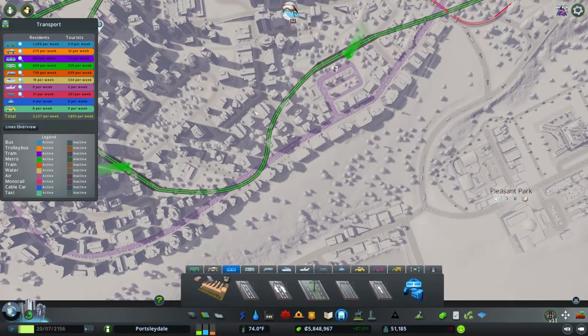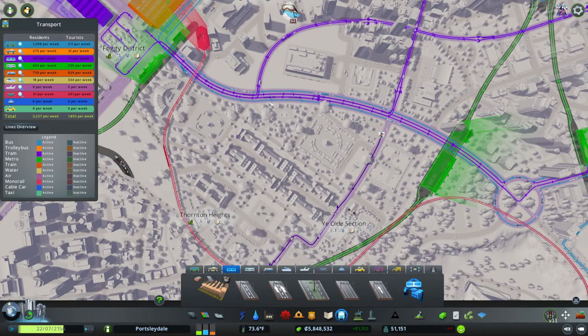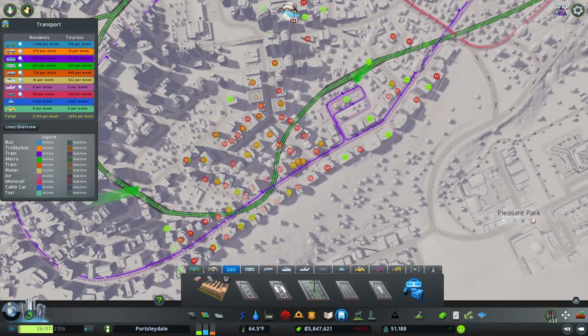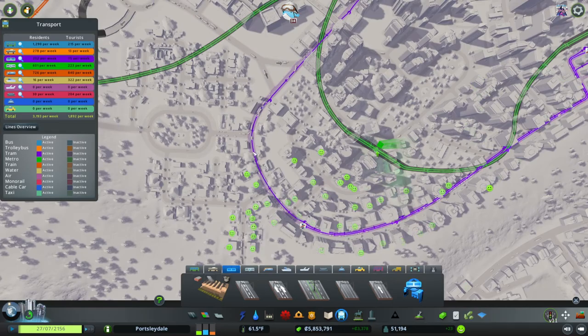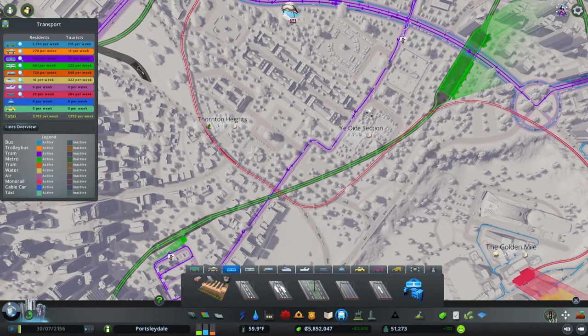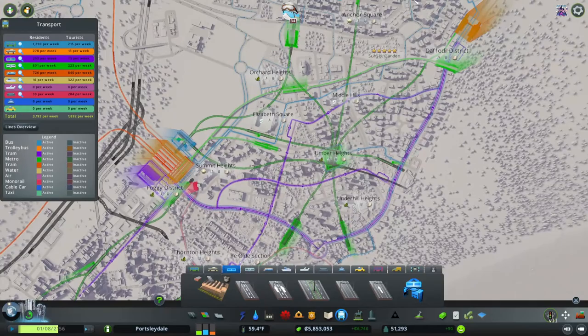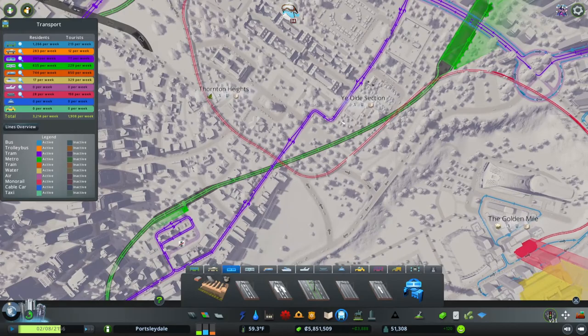There are three tram stops down here as well, so we'll put that one in for now, and this one's just going to do a circle. You can see people are already upgrading with all these extra tram services coming in. We've got one going around in a loop, so let's put a cross-town one in. Someone coming in from the south terminal can get all the way over here via tram — this is going to be a speedier tram that stops at far fewer stations.